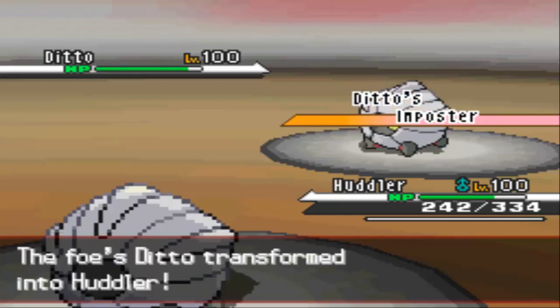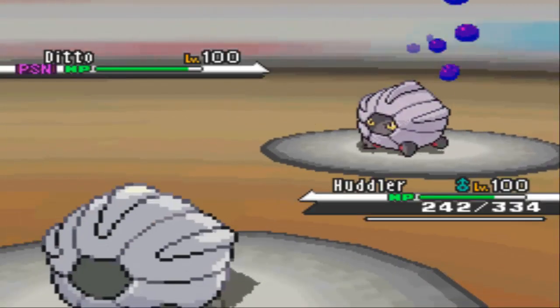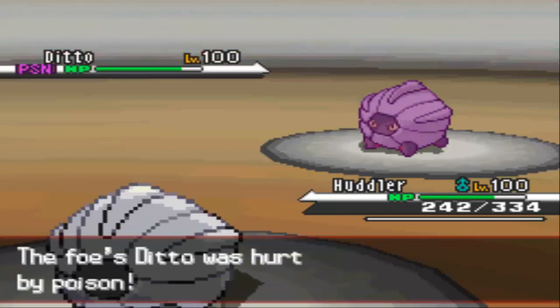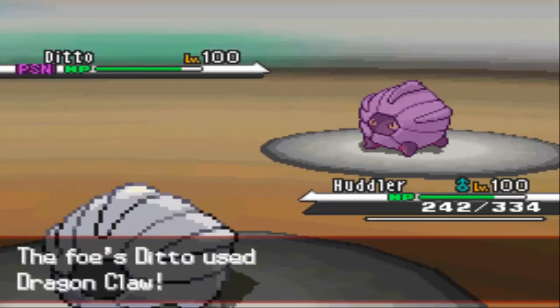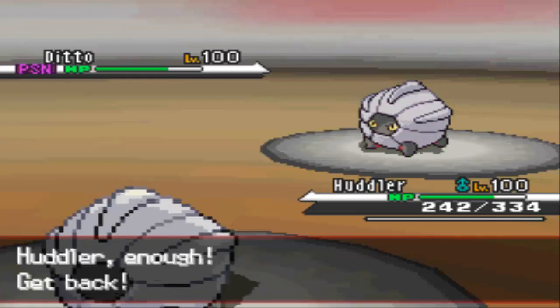He's going to bring in his Ditto now to use Imposter on my Shellgon, and threaten me with Dragon Claw. I'm thinking right here that since it has no Leftovers, it's probably Choice, so I'm going to go with Protect to see what he locks himself into. I'm thinking most Dittos are Choice Scarf because Ditto is a great Revenge Killer.